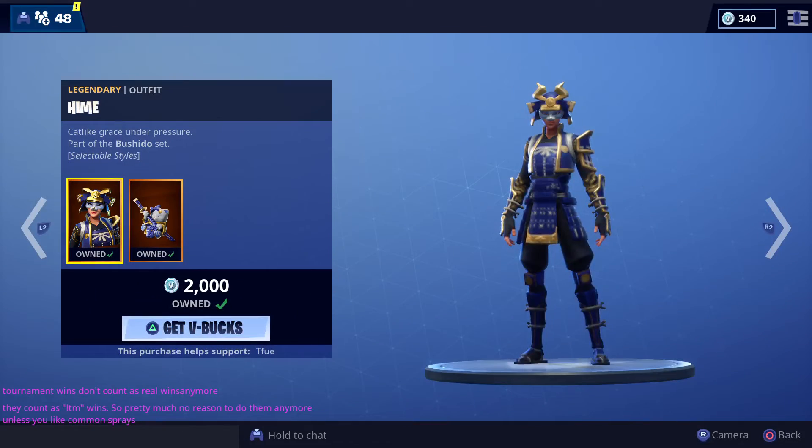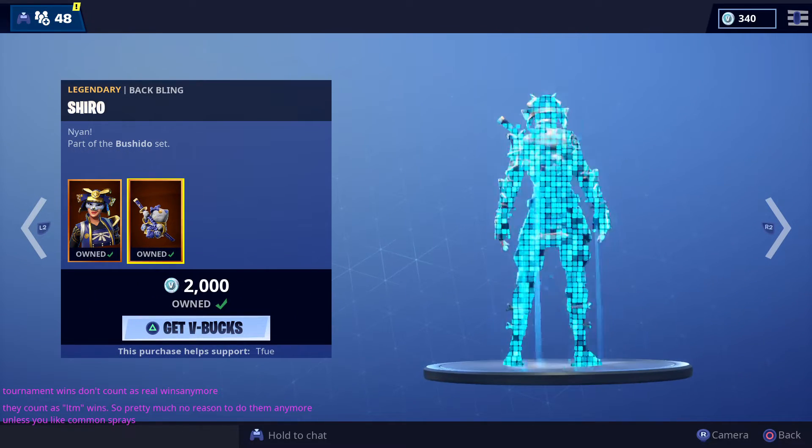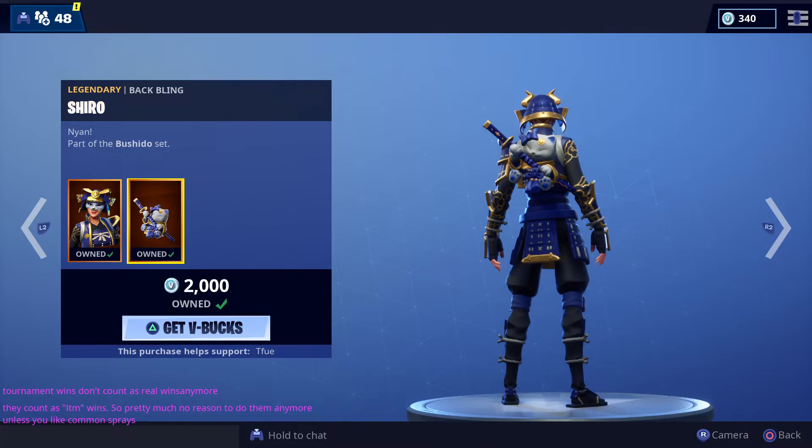And then we have the Heim back bling — not bad. The back bling is pretty cool; it's the cat holding the sword.